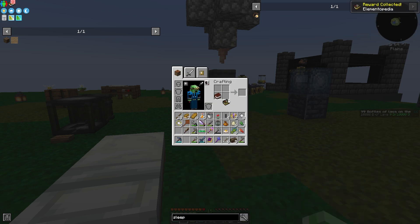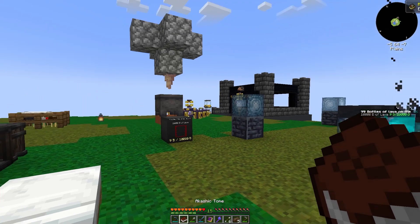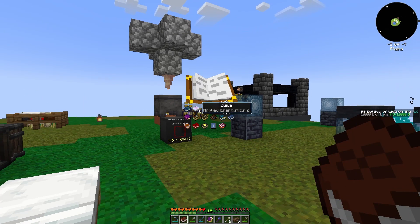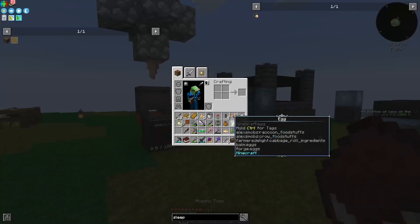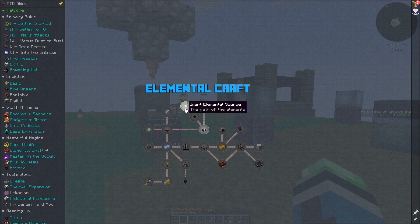Looks like it's not in the quest book, which is fine. So we do this — a book, the Elementopedia. That's all the stuff you need about Elemental Craft.